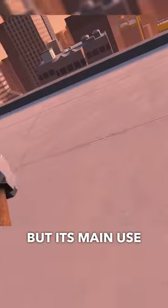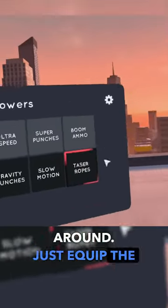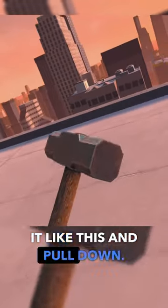It can be combined with the gravity punch power, but its main use is for getting around. Just equip the taser rope and grab it like this and pull down.